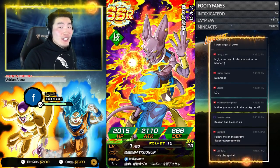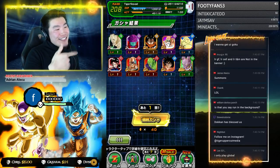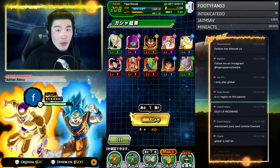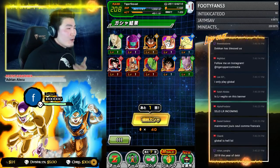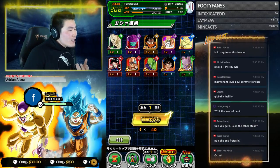This is just such good value — that's what I'm trying to say. Okay, he's good. If you guys just got here, I got EZA Beerus on my first rotation's first step as well, which is kind of why I'm like — I don't know about this. But it's okay.